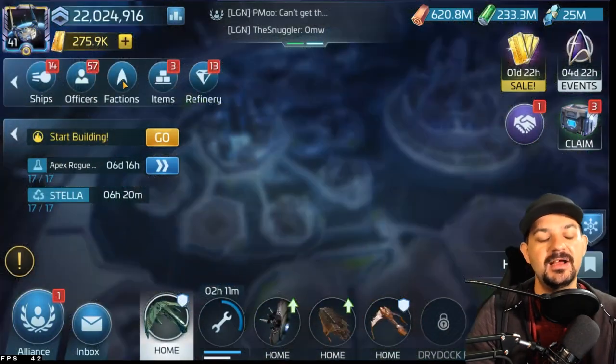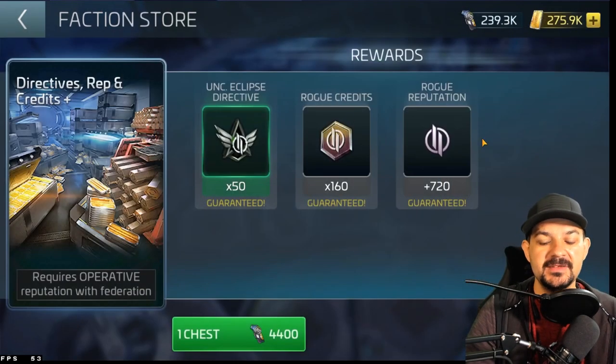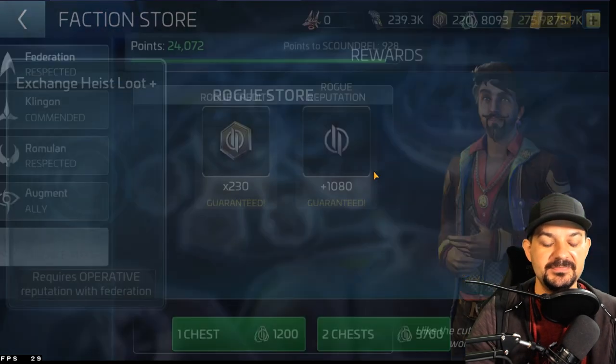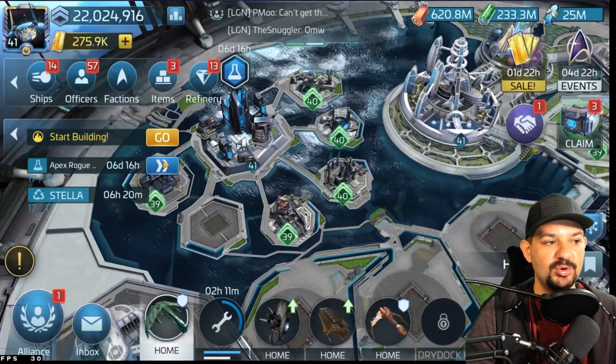Before getting into the apex variety, I want to take a look at my rogue faction standing to show you where I'm at right now. As you can see here it's 720 — take that into mind — 720. And then we'll go down to the heist, which is 1,080. So let's finish the research and see where it lands.